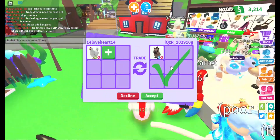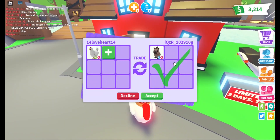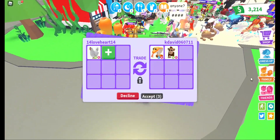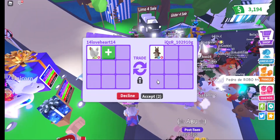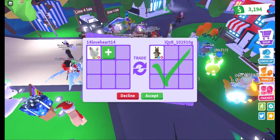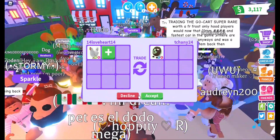Oh my god, a right fly hyena! Wow! Maybe I would prefer a little add, or it's quite fair — thank you so much! A right fly cobra and a neon ride monkey — so sorry, they both don't have a lot of value! A right fly kangaroo — wow, so cool! Maybe I got better offers guys, so I'm so sorry! Anyways, thank you for the offer!